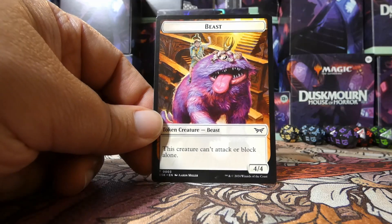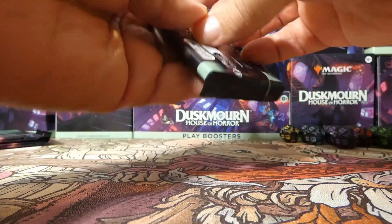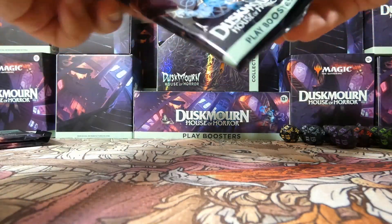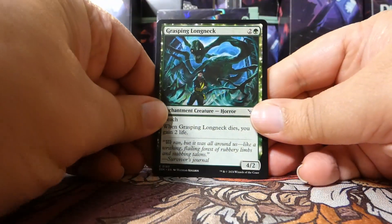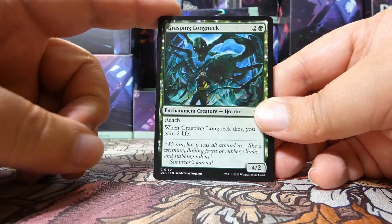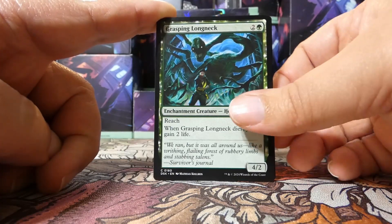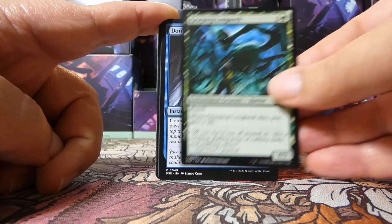Here is a four/four beast that you get from Toby — not bad at all. Interesting alt art mythic there — I like it. Next we are halfway through. If you're unfamiliar with how we do things here on this channel, I would love to know from you in the comments what kind of deck you would make if you had opened this kit at pre-release. Grasping Longneck to start.